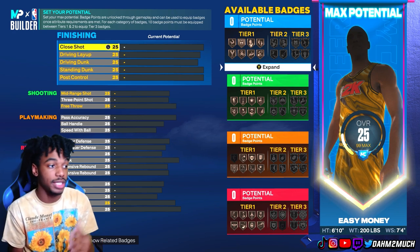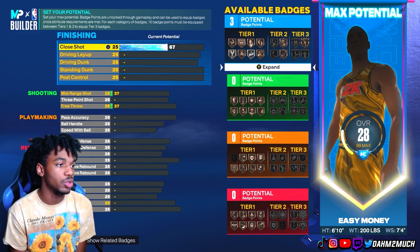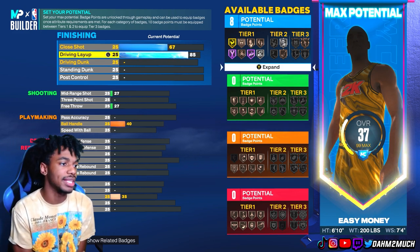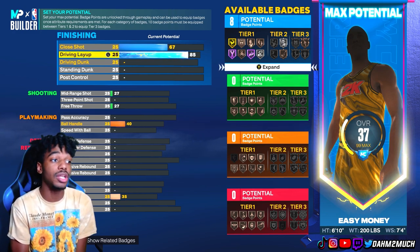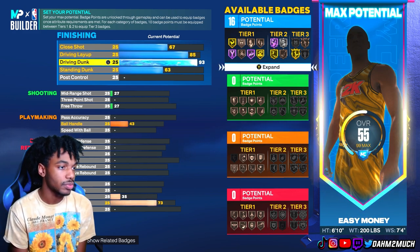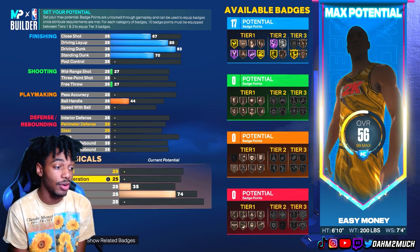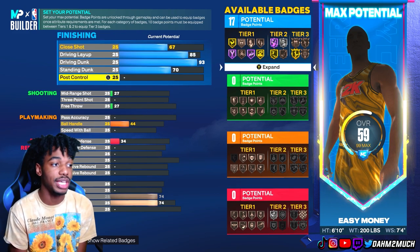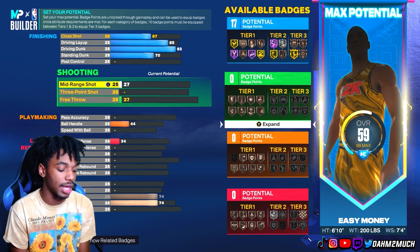Moving on to the finishing, give him a 67 close shot — unlocks a bronze finisher badge right there. Take his driving layup to 85; in most of my build videos I try to hit 85 driving layup to unlock the good layup packages, including Michael Jordan's. We don't get long athlete but we get very good packages. Take his driving dunk to 93, standing dunk to 70, unlocking 17 finishing badges. We're also maxing out strength, which unlocks bronze bully — key on this build. The 85 driving layup plus bronze bully gets you those contact layups.